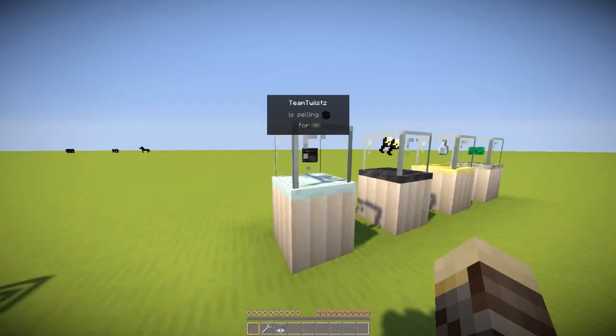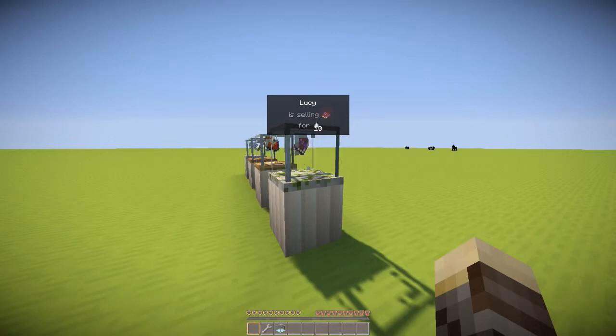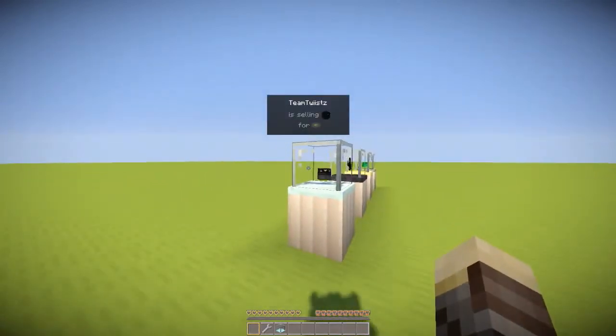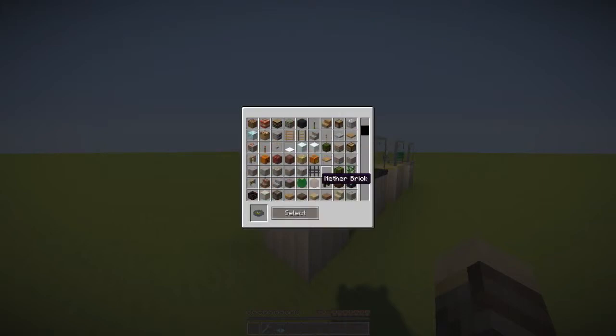In addition to the normal vending block, there's also the advanced vending block. The advanced vending block allows you to set any price that you want. Normally if you want to set a price on a vending block, you need to acquire the item that's needed — for example, Lucy is selling one enchanted book for 10 ghast tears, meaning Lucy needs at least 10 ghast tears in the block. But with the advanced vending block, you just right-click, access the menu, click under buying, and there's a select button where you can choose from a creative menu any item you'd like. This basically allows you to buy rare items without actually finding them yourself.